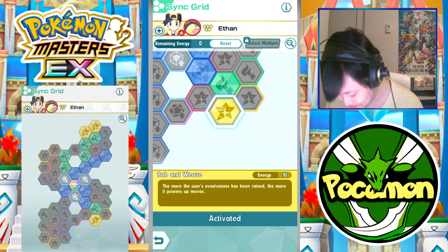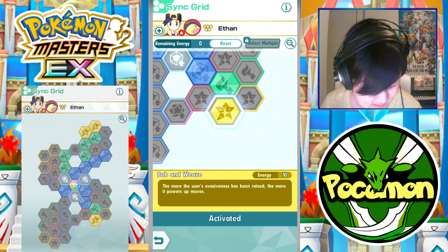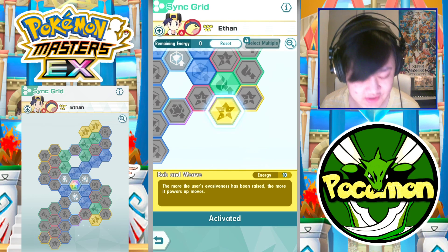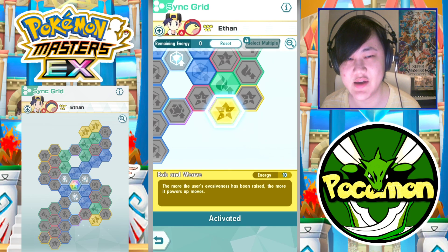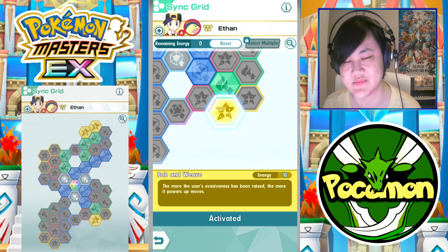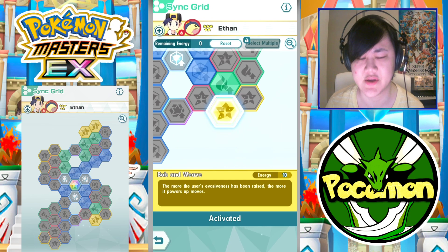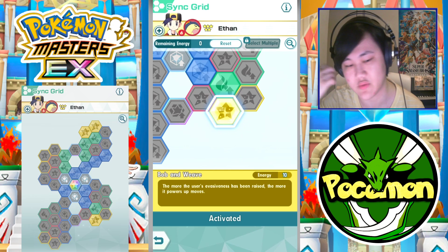I would prefer people not to meme on Elisa because I like Elisa a lot. I mean, I don't dislike Ethan, but I just don't care for him as much as Elisa. He was pretty bad — not terrible, but not that great — and he always got overshadowed by other Firestrikers like Infernape, Hilda, Red, Serena, and Torkoal.